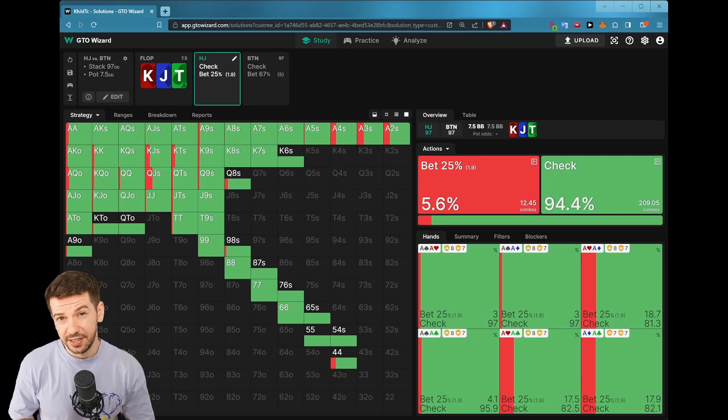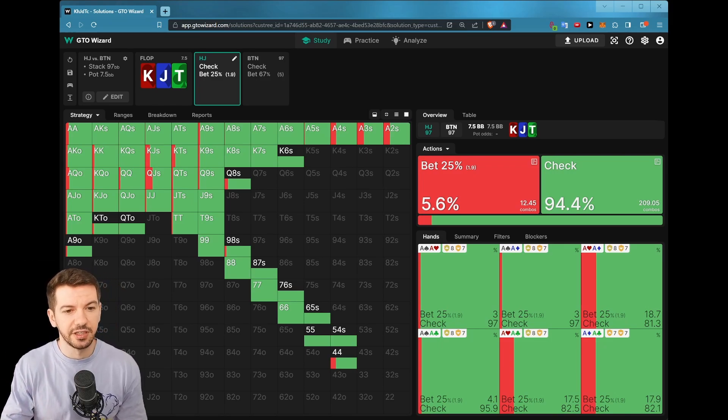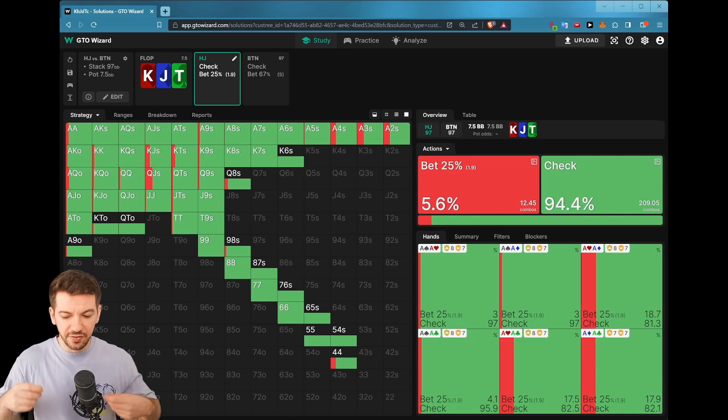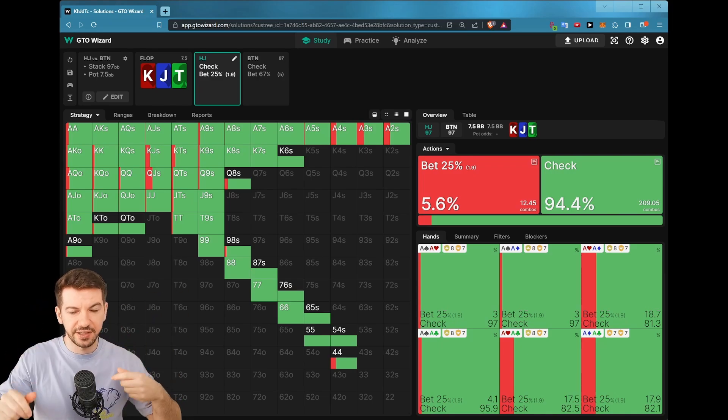I do this quite a bit in my study and especially coaching, because changing up the game tree — changing variables like ranges, board, sizings — advances your understanding quite significantly. This is something I found to be very easy and intuitive with the GTO Wizard interface. I would say it's better than PIO in terms of chopping things around and exploring different branches, different sizings, and as everything is so fast, you get immersed in the learning process much easier.